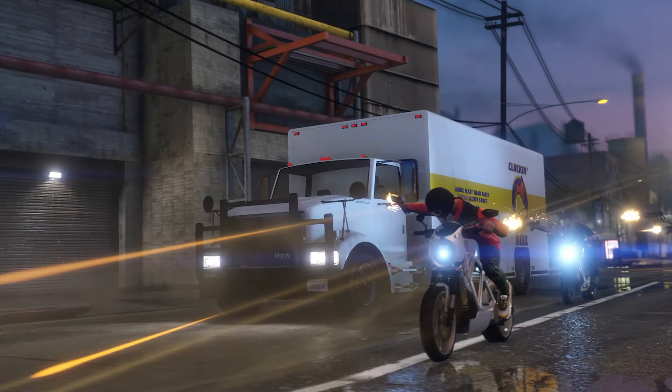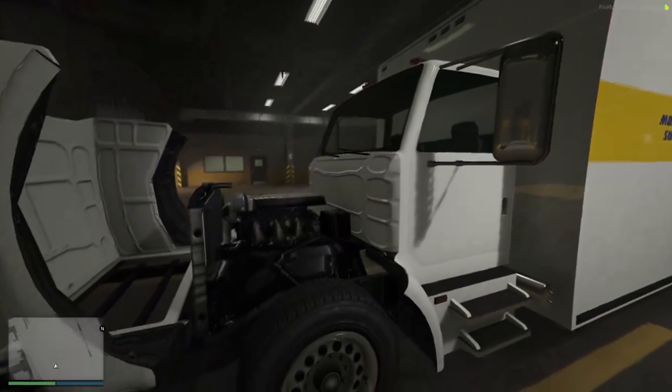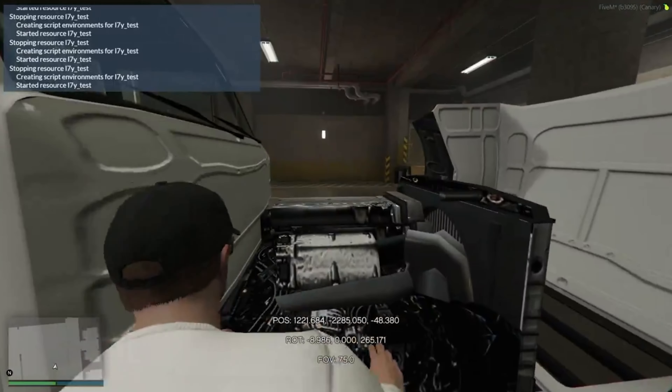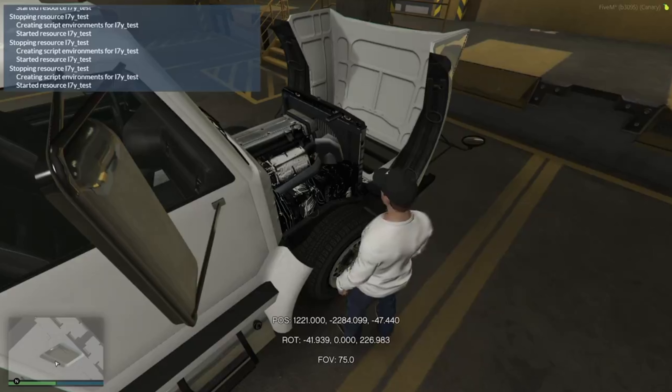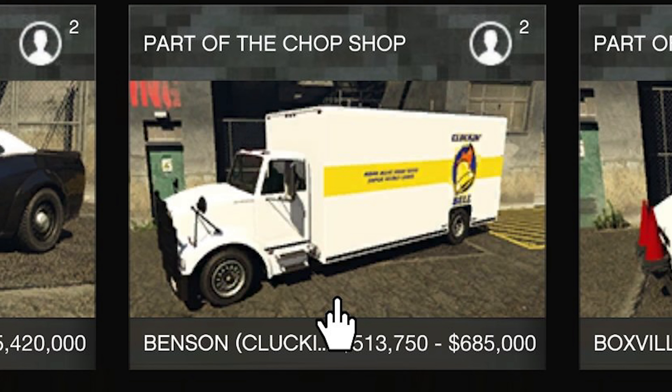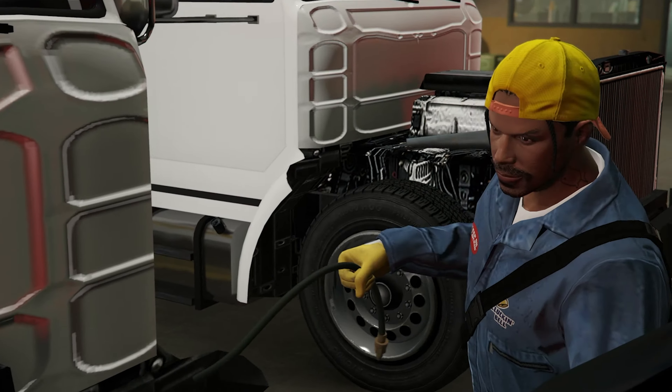Next up, part of the Chop Shop update, is the Benson Clucking Bell Van. This is a vehicle that's going to be inside the raid - in the setup missions we're going to be doing disruption, like sabotaging brake lines or transmission. This vehicle is available upon completion and also has a trade price. If you wanted to just buy it as soon as the update goes live it's going to be $685,000. There is a trade price of $513,750, which I assume you unlock from completing it stealthily.